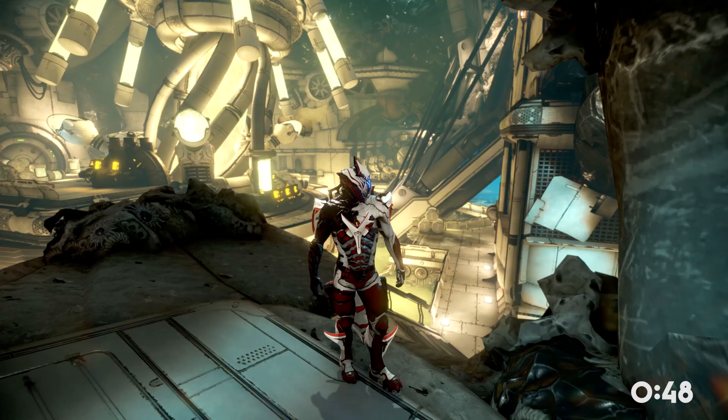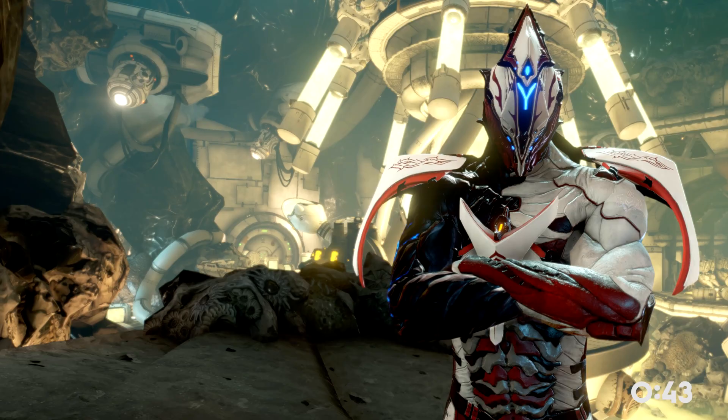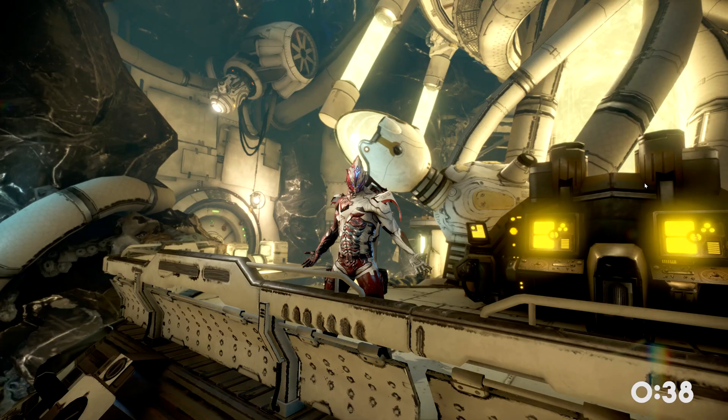Is it just me, or do I always associate Morphics with Captain Vor? Anyway, even though he does drop them pretty commonly, Wahiba on Mars is a far better farm. Just like Siro, it's a Dark Sector and it just has a bunch of Morphics.